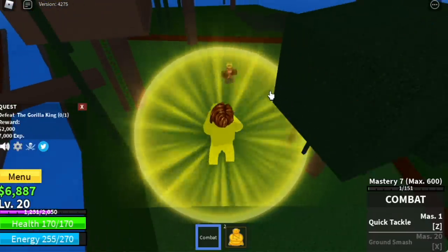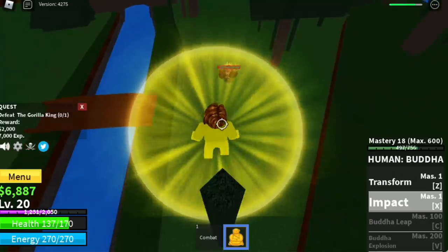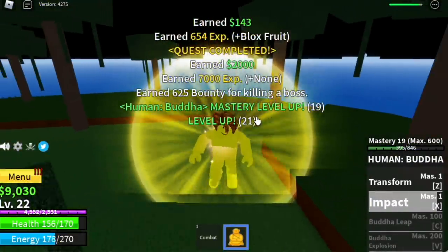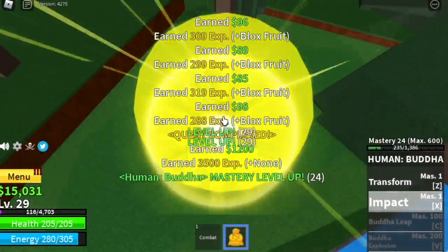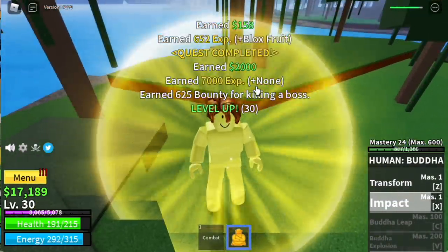The Gorilla King is easy. As long as you maintain your distance, your enemy will not use its skill. You're gonna level up on this island until you reach level 30. Go back to the gorillas and wait for the Gorilla King to spawn until you reach level 30.